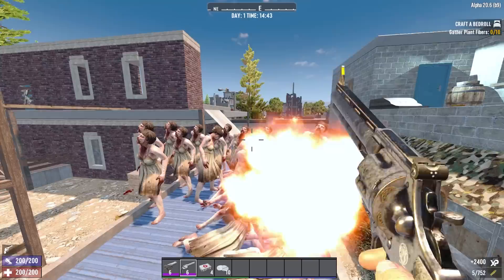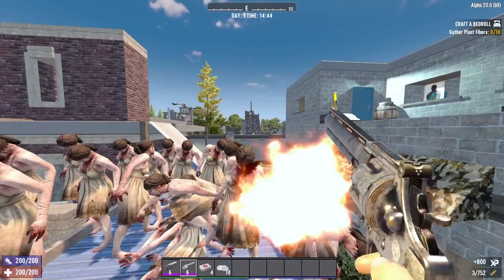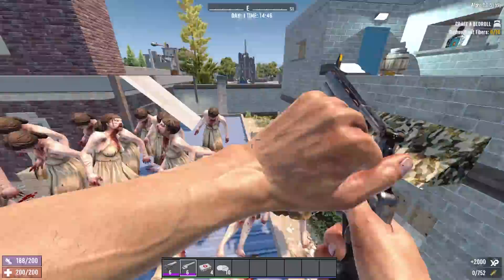But the small ammo capacity may actually mean it's smarter to use the 44 Magnum over the Desert Vulture in some situations, as you'll get that double damage on last shot more often, and that last shot will have a slightly higher base damage most of the time.